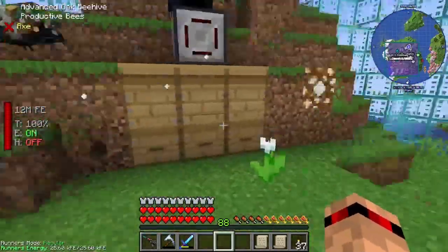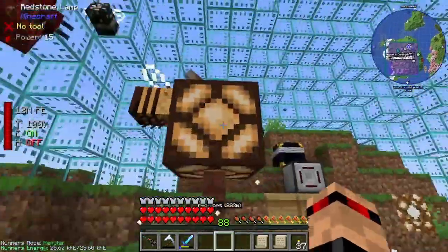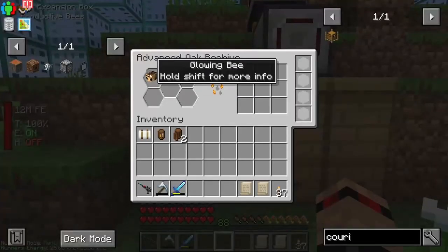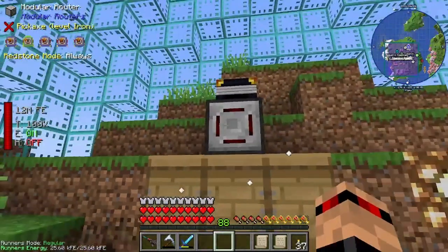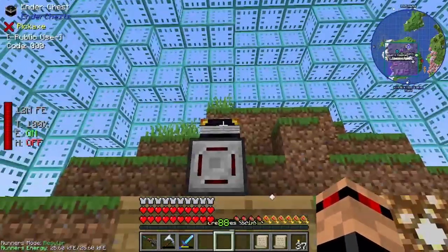The redstone bee just plops himself in one of these. The glowstone bee does the exact same thing because this is the flower for the glowstone. Glowing bee right there. This is doing its job pretty nicely, just pulling out of these and pushing it into this.